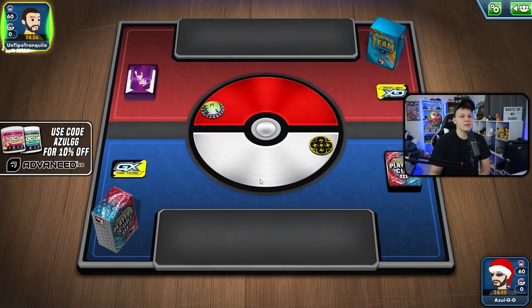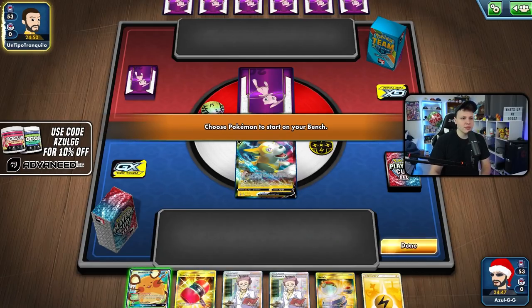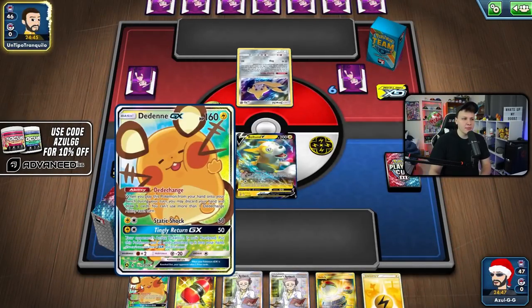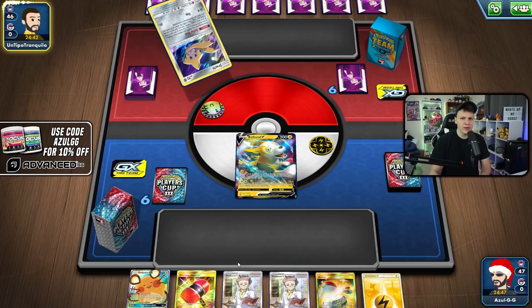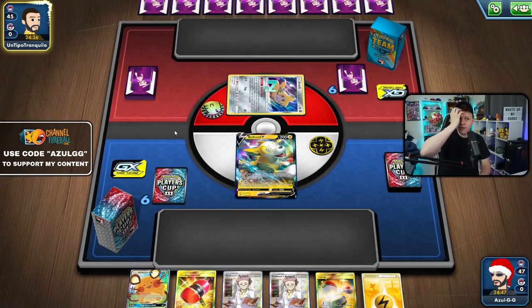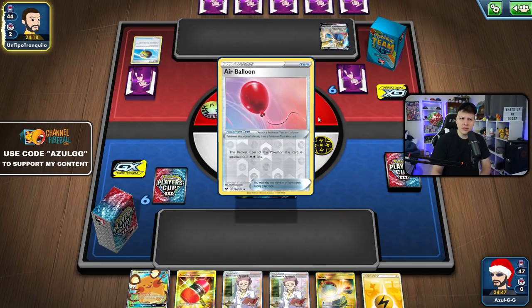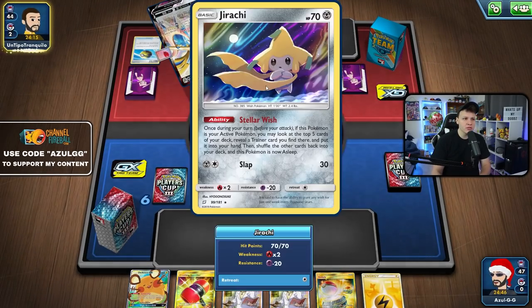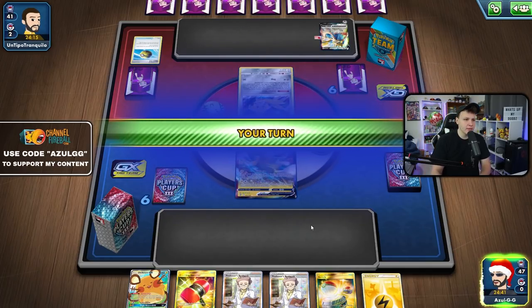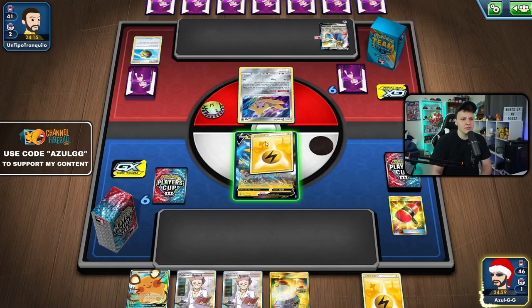Another coin flip win, going second again. We'll see what we get here on our start — a nice Bolton start with the energy. I might Research first before attaching because we could get a Speed Lighting that finds a target to Electrify to. I don't really want to put Jirachi in play unnecessarily so we're probably going to Research that away. We have so many outs to find an attacker — two PikaRoms, the Righty, the two Mewtwos. There goes a Chaotic Swell — could be some kind of Turbo Zation with Stellar Wish.